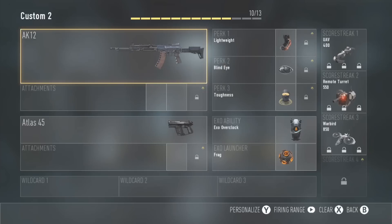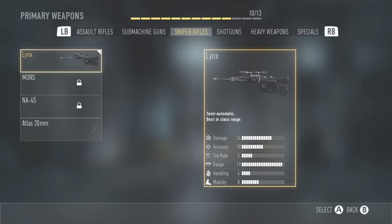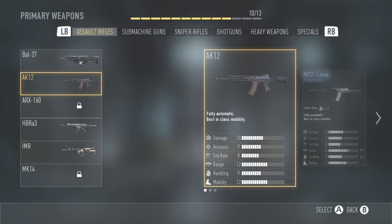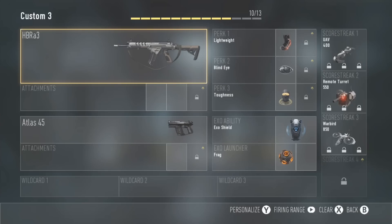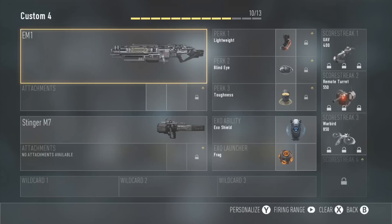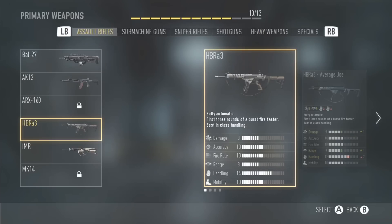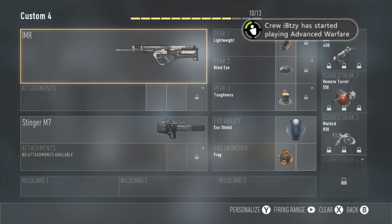I'm going to be going into a match here in a couple minutes, and I'm going to get a kill with the BAL. I'm going to get a ton of challenges completed, because I've already completed all the challenges for that gun, and I've gotten diamond for it. So therefore, all the challenges that I have completed are giving me XP towards that gun, which in return is giving me XP towards my character.